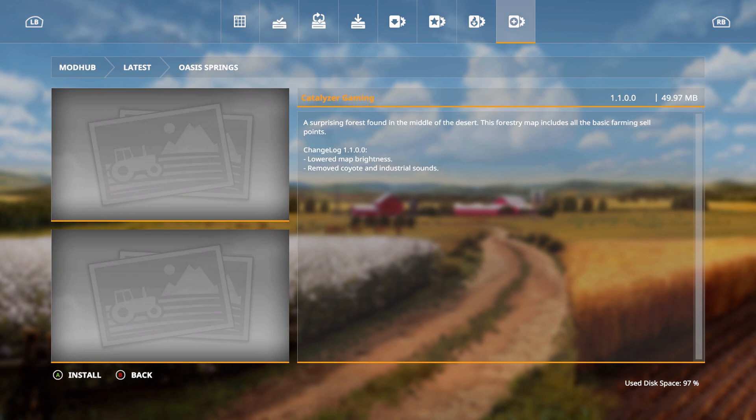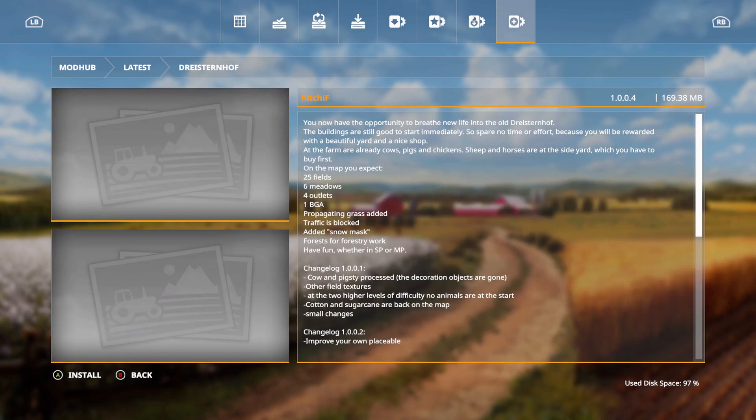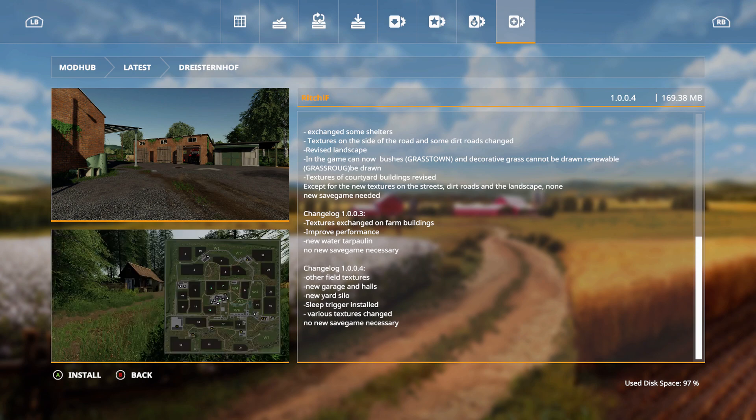Oasis Springs had an update — they lowered the map brightness and removed the coyote and industrial sounds. Drestur also had an update: other field textures, new garage and halls, new yard silo, sleep trigger installed, various textures changed, and no new save game necessary.